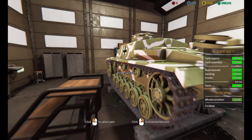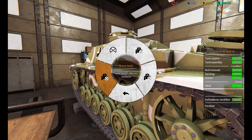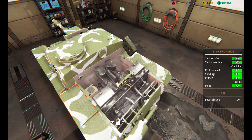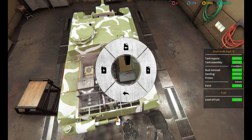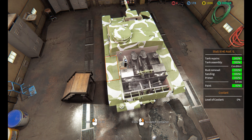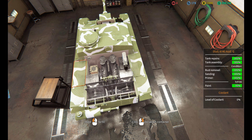Everything's at 100% so now we can do a quick paint job. It looks so good — I love this tank so much. Move it to the paint room. Here's my KV-1 that I did earlier in a wacky tacky style. Now, what color should we go for on the Stug? I don't want to make it look like my other Stugs so I'll do something different.